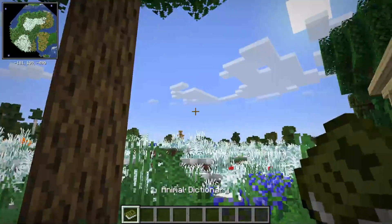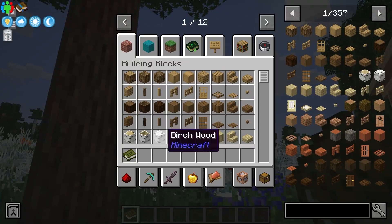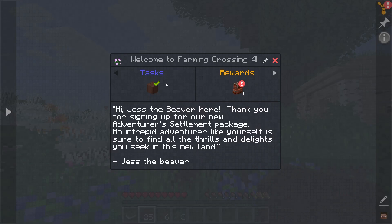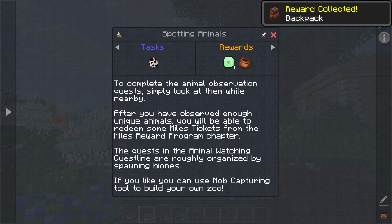One of the first steps you'll want to do is open the quest menu, accessible by pressing the back tick on your keyboard, or in the top right corner of your inventory. This is where you're going to find all of the missions to complete, along with FAQ information about the modpack. Whenever you finish one, in most cases you're going to receive rewards to help you along the way.